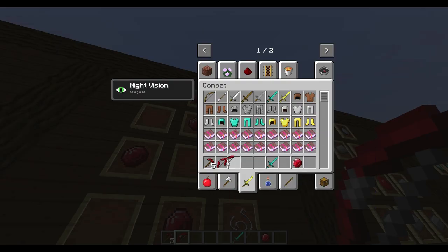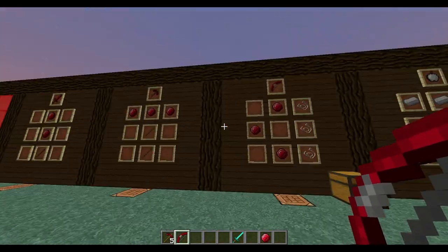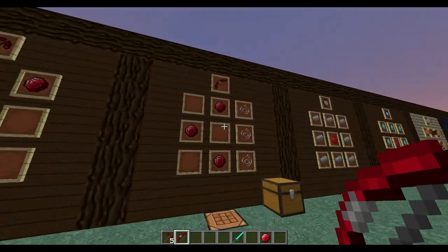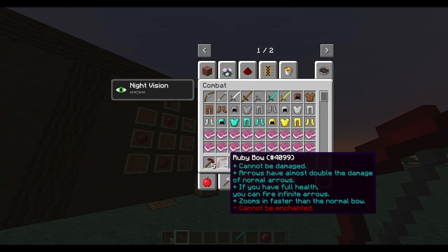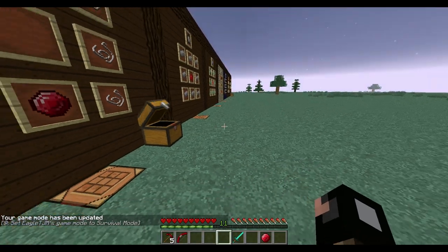The ruby bow - you cannot stack them, and they cannot be damaged, so it acts like an unbreaking bow. It will not break because it's made with rubies. Arrows have almost double the damage of normal arrows. If you have full health you have infinite arrows. It zooms faster than a normal bow. One downside to all ruby tools - the sword, pickaxe, and bow - is that they cannot be enchanted.